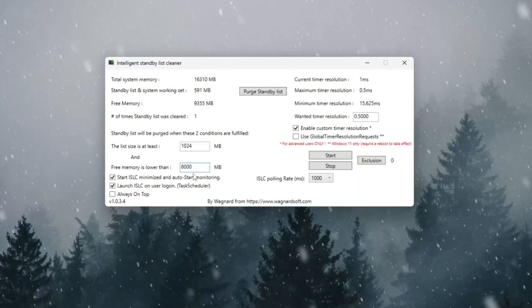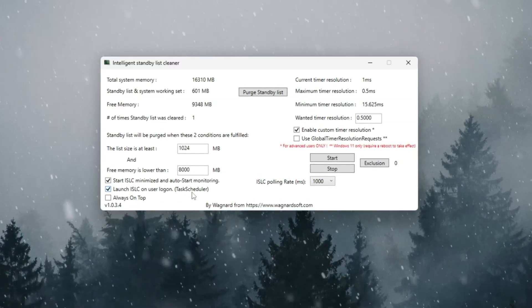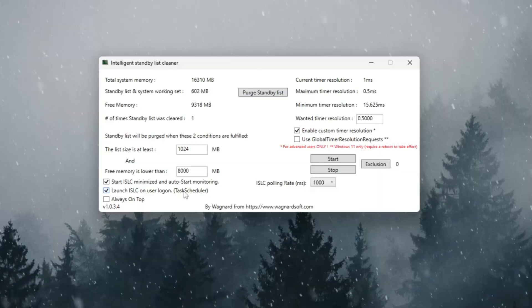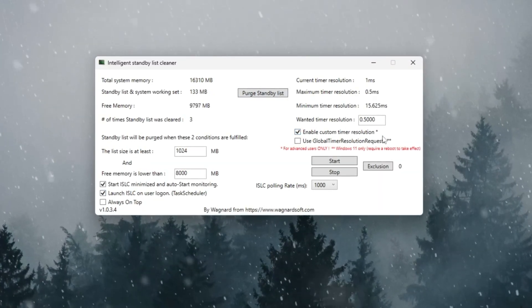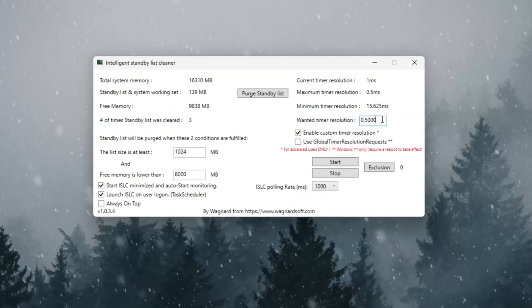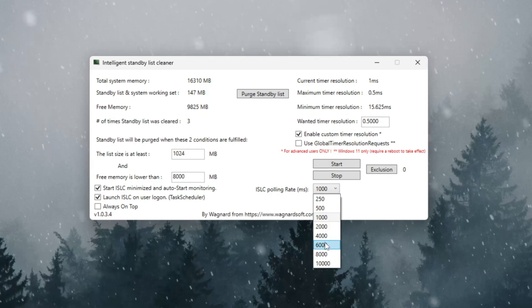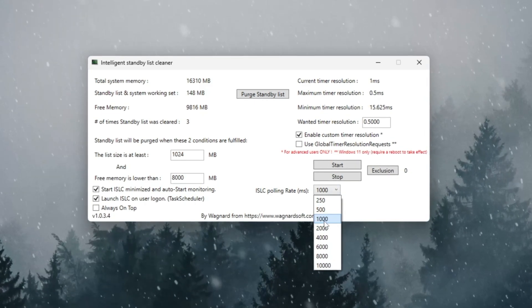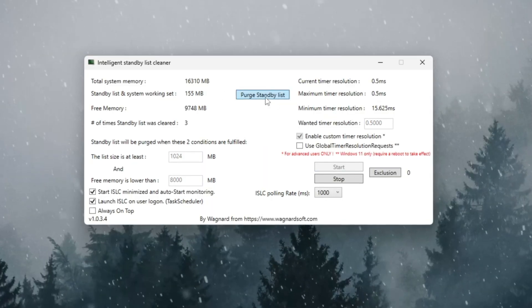Next, tick these two options: Start ISLC minimized on launch, and Start ISLC on user logon — this makes ISLC run automatically every time you turn on your PC. On the right side, enable timer resolution and set it to 0.50, then set polling rate to 1,000 milliseconds for a newer PC, or 10,000 milliseconds if your PC is older. Finally, click Stop, then Start, and click Purge Standby List.